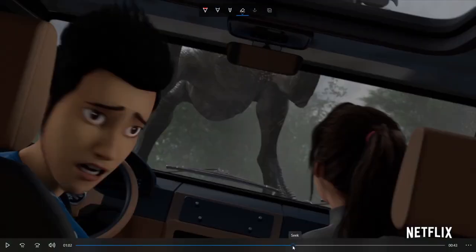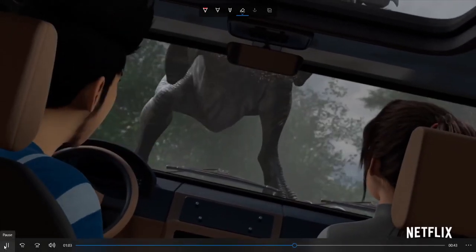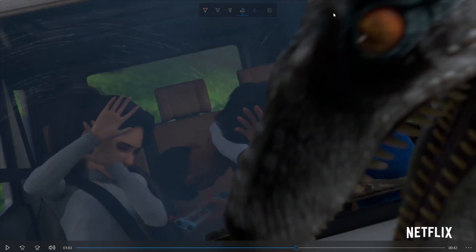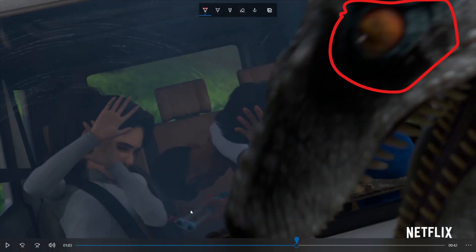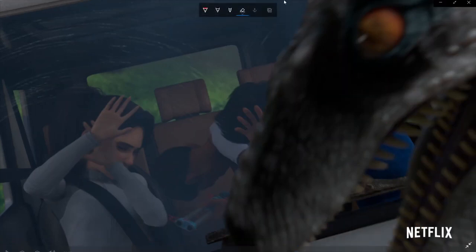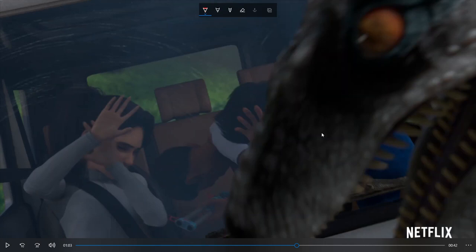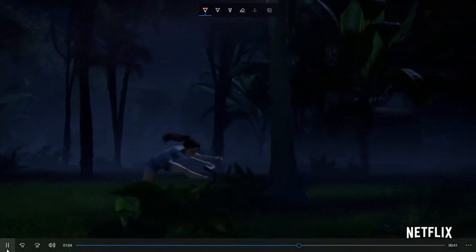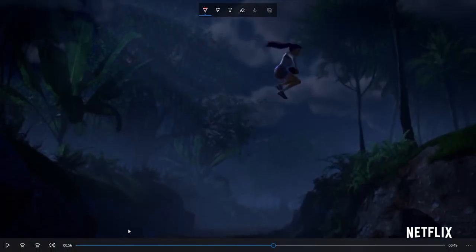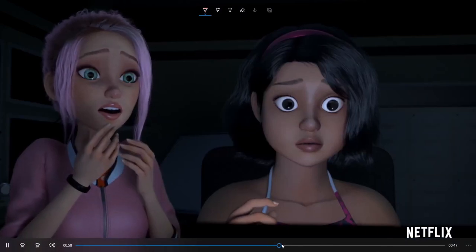That is a very familiar raptor — that's Blue, as you can tell with the blue stripes. I'm personally a big fan of Blue being kind of chill. They're in a truck and Blue is sort of becoming angry, probably because the kids aren't Owen and Blue only really respects Owen. It seems like Blue is going to play a more antagonistic role, but I feel like later in the season when they're getting attacked by the Scorpius Rex, Blue's going to help.